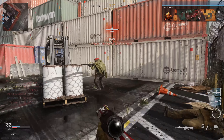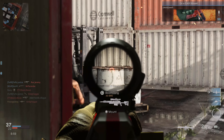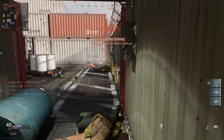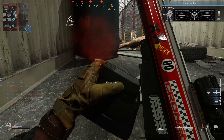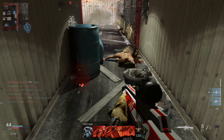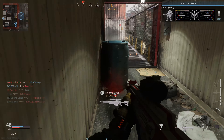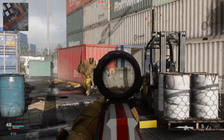Moving on to assault rifles: the FAL added a close-range damage shelf with one-hit headshot potential, so even without stopping power there's still a chance for a one-shot headshot at close range — which is awesome. The AK-47 got increased aim-down-sight speed, and the CR-56 AMAX got a decrease to its damage range.